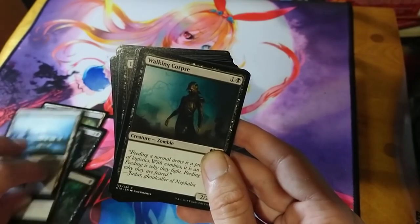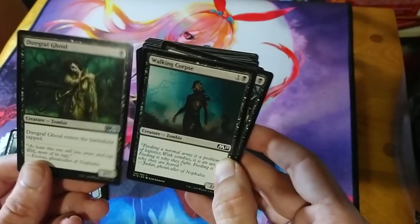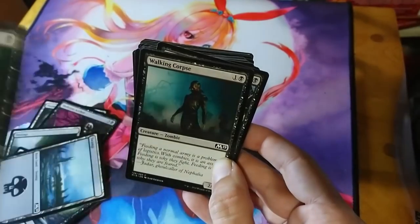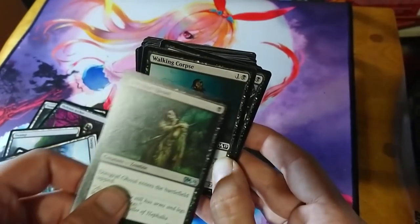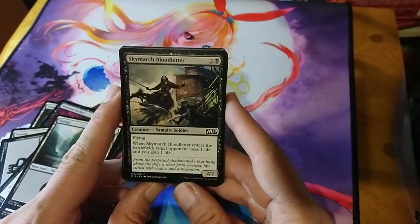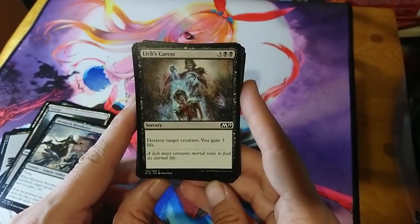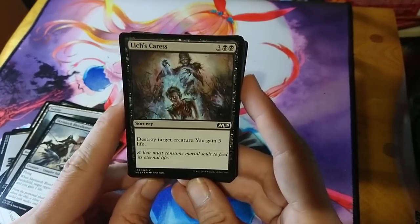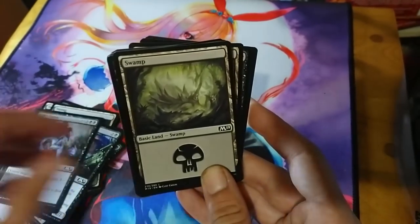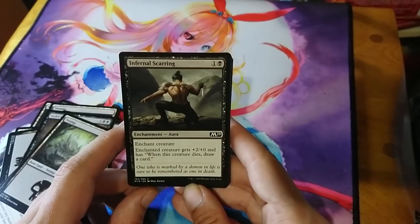Walking Corpse is two mana for a 2/2 — contrasting nicely with Diregraf Ghoul. The Ghoul costs one mana but comes in tapped, while Walking Corpse costs two but enters untapped, so the discovery path is there for beginners. Skymarch Bloodletter is three mana for a 2/2 flyer; when it enters the battlefield your opponent loses a life when you gain a life — very much a black ability. Lich's Caress destroys target creature and you gain three life — illustrating draining life from your opponent's creatures.